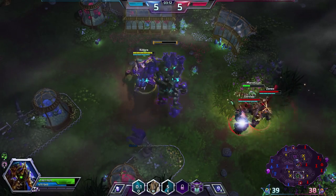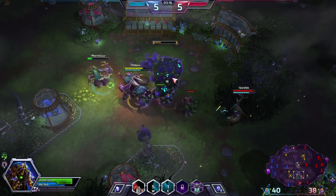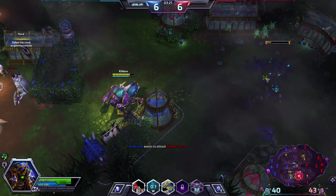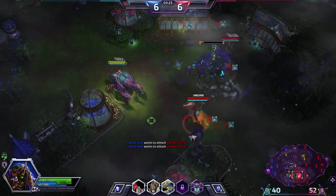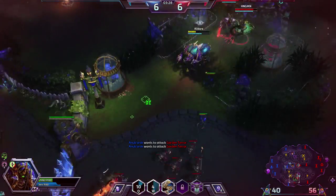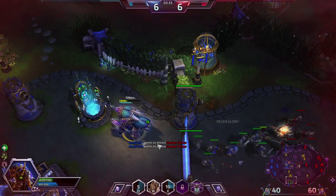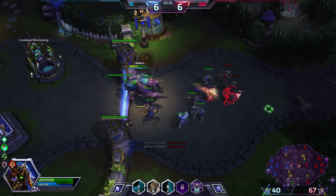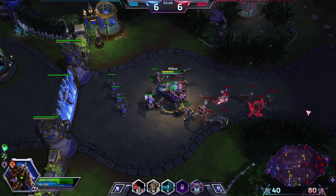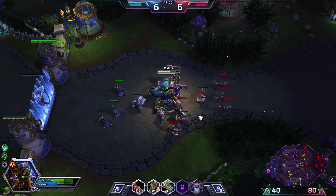The enemy team does know we're here — they are watching. I'll use Burrow Charge to get away and grab this globe. I'll drink from the fountain again. For some reason he says something — I think that's what he said but I'm not sure.